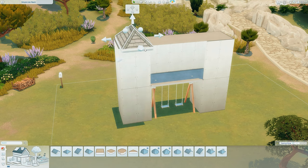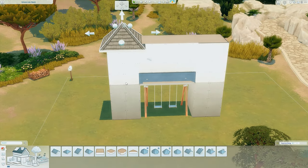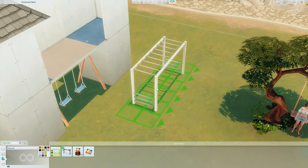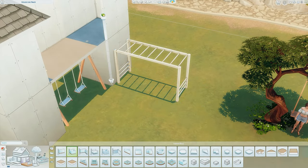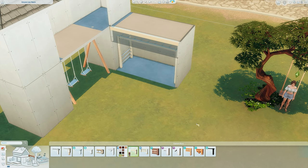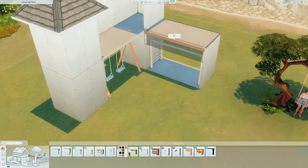Then I'm going to pop the roofs on either side and just copy it across using the copy tool. Then I'm going to place down some monkey bars coming off the climbing frame and build a room around them — you'll see why later. I'm going to change two of the walls to spandrels on either side of the monkey bars and delete the ceiling.